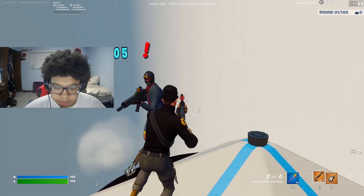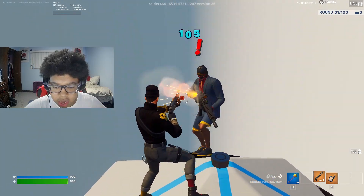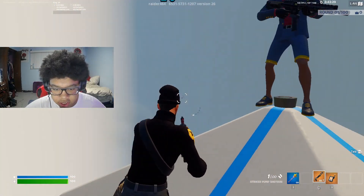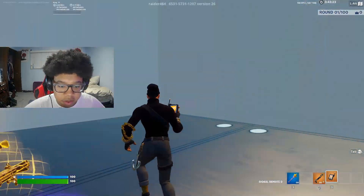I shoot at him and he jumps around. The premise is pretty much that you want to try to aim for the head. You can see he's lagging my shot a bit, but it's pretty good aim training. That's pretty much it with this map.